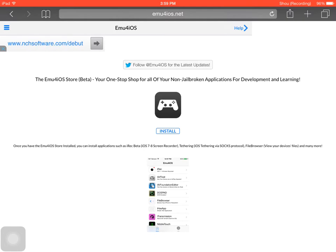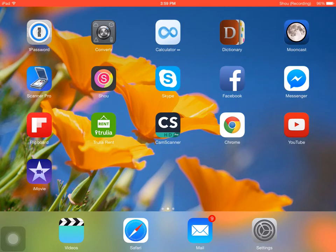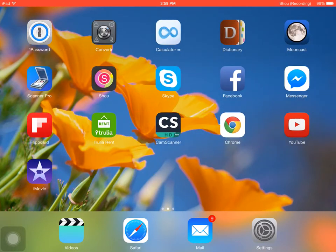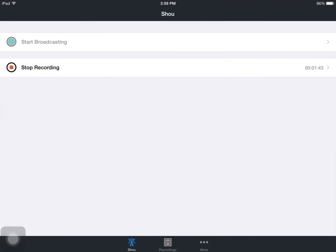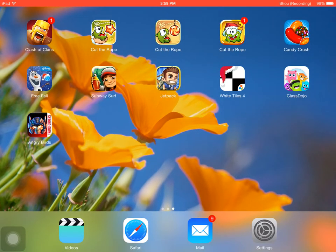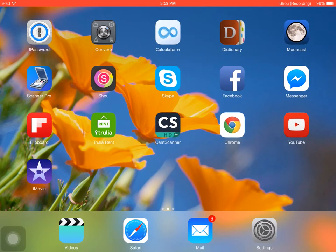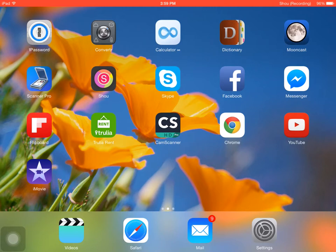That's all it is — press install, and then in the store, it's like an app store. In the store you'll get a bunch of apps, and download SHOU. The easiest thing to do is record and broadcast in 1080 pixels, and it's really good. That's how I record my Clash of Clans in all my games, so you should download it.